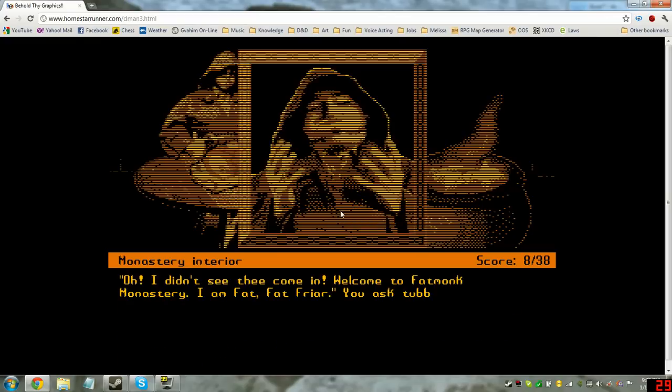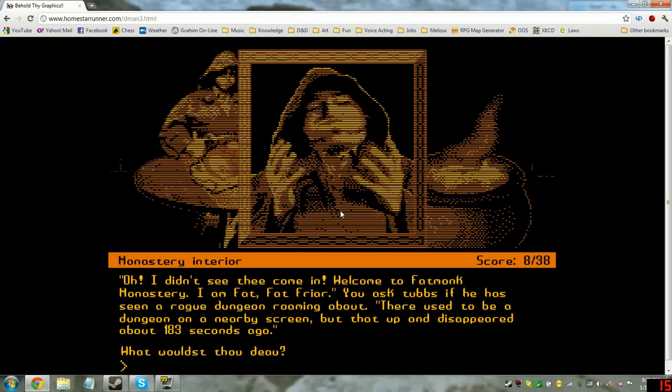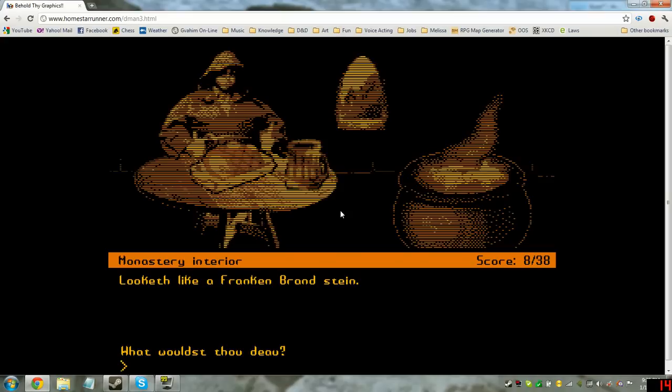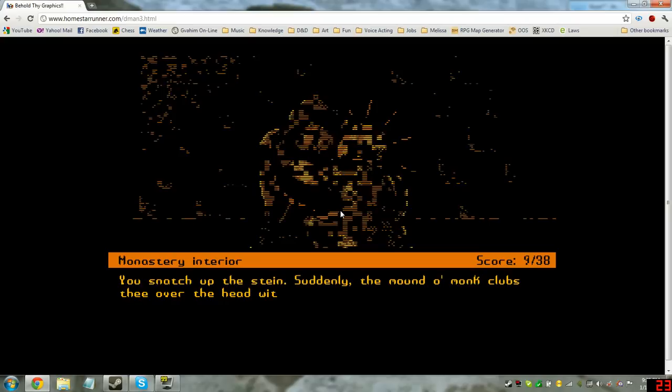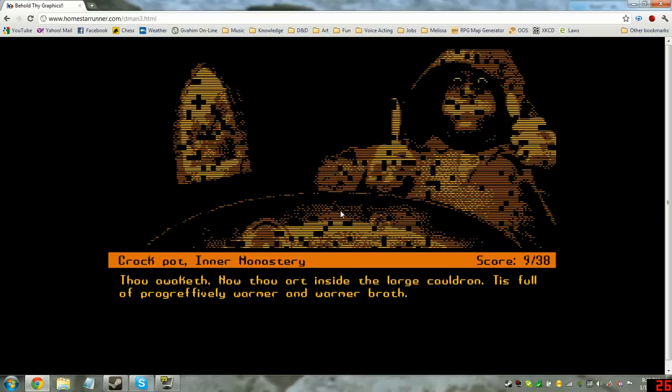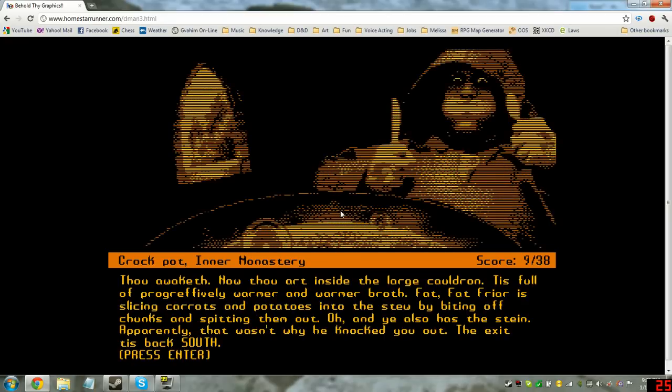Talk monk. 'Oh, I didn't see thee come in. Welcome to Fat Monk Monastery. I am Fat Fat Friar.' He'll ask Tubbs if he's seen a rogue dungeon — there used to be a dungeon on a nearby screen, but it disappeared about 183 seconds ago. Let's look at that stein. Looketh like a Frankenbrand stein. You snatch up the stein — suddenly the mound of monk clubs thee over the head with a mutton chop. Everything goes black as pitch.